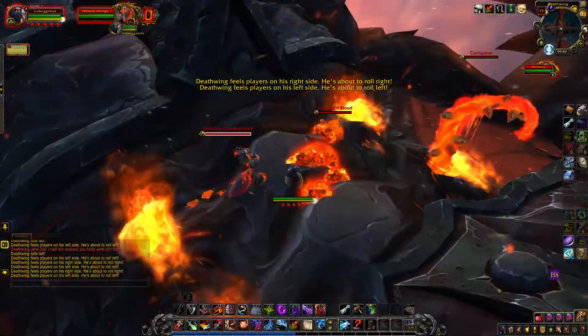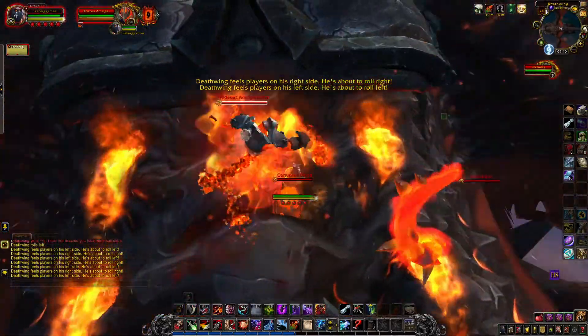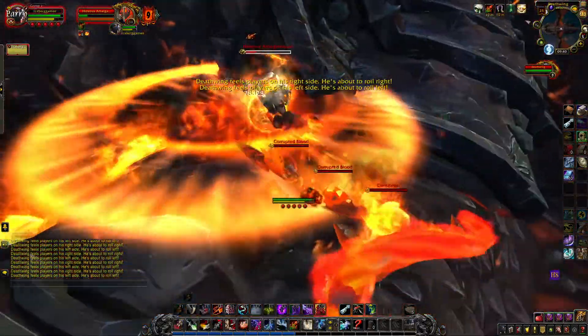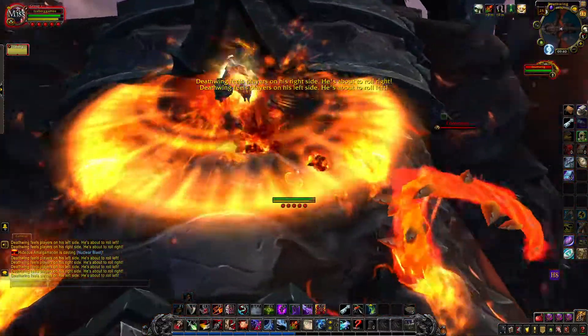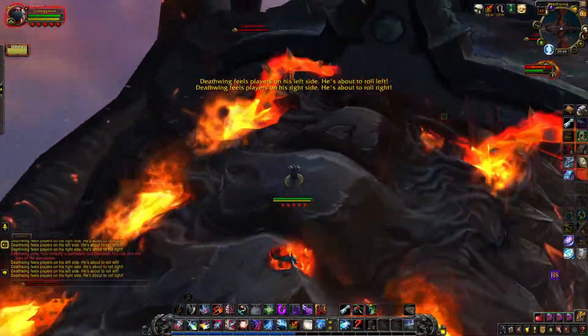I'm going to keep sidestepping back and forth so he doesn't roll. This Hideous Amalgam will come in and get its 9 stacks very quickly since we had all that stuff grouped up. We'll make sure we're at Deathwing's front and then kill the Amalgam so that it does its nuclear blast. Just keep sidestepping so it doesn't roll again. Then we're going to kill the Tendon and rinse and repeat.